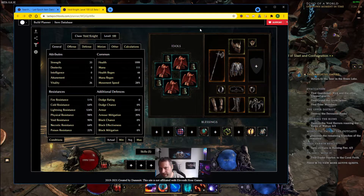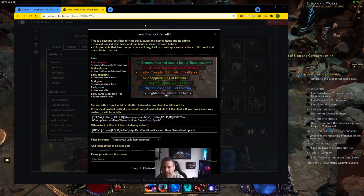Once you've got your planner set up - and there are plenty of guides out there on how to use the planner - or if you're using someone else's planner it's already there for you. All you're going to do is click this button over here: 'Loot Filter for this Build.' Click that and it's going to bring up a screen with some options to kind of streamline or fine-tune your loot filter. There's not a whole lot of options right now, so it's hard to get too confused.